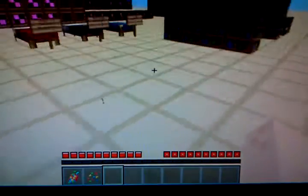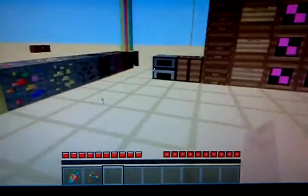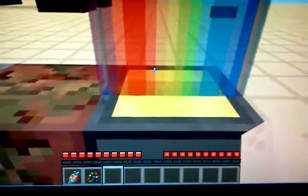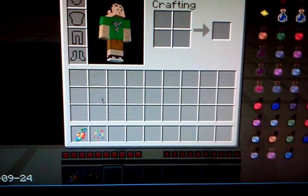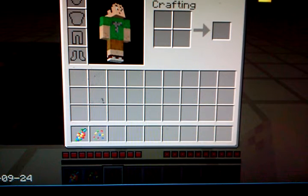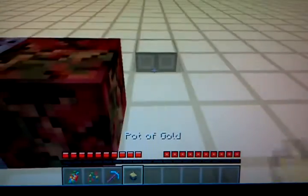So first, let's get with the blocks. This is a pot of gold - yeah, a pot of gold. And what this does, as far as I could notice, doesn't really do anything, but when you destroy it, it just gives you that. It just makes a little rainbow, which you can't really do anything with.